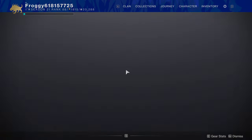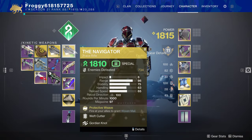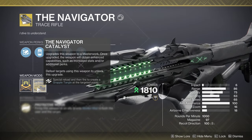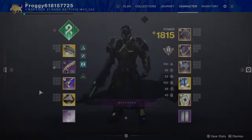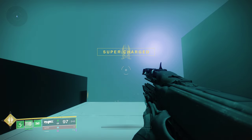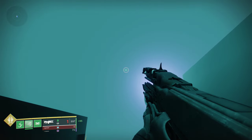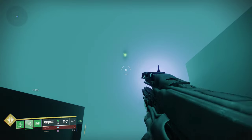Hello, Froggy here, and I've finally got the Navigator. The catalyst on this gun is quite interesting. It allows you to create a grapple tangle, kind of like hunters can. You just need to not have full ammo and do a long reload, and you can create a grapple point.